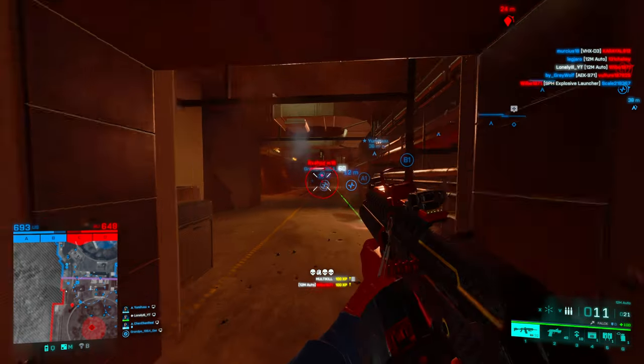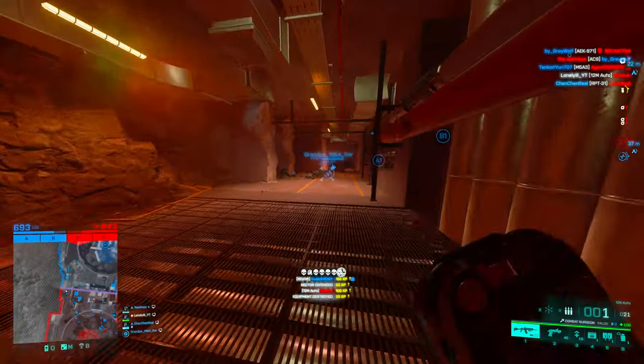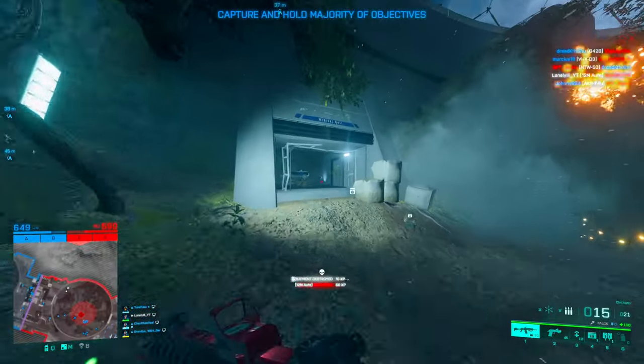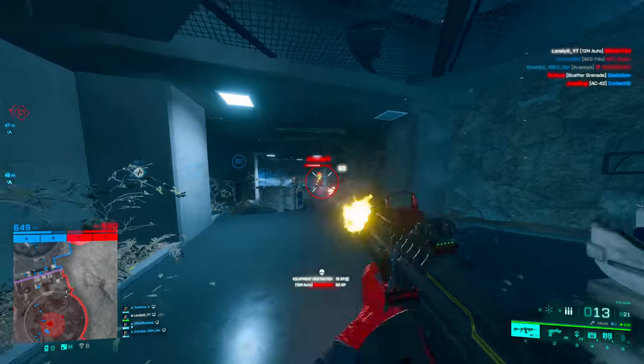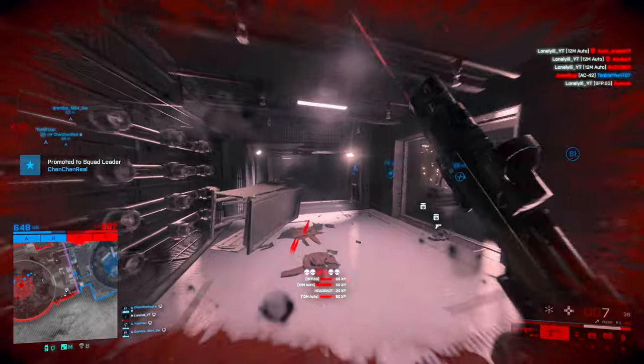But even with this, we still get a TTK of 165 milliseconds, which is still super fast — basically two-tap AR headshot territory, and you just need to hit the body so it's super easy. Now, while I just said with an AR you need two headshots, with the shotgun please don't aim for the head. We only have a headshot multiplier of one, meaning you deal the same damage to the chest as you do to the head, so headshots are worthless.